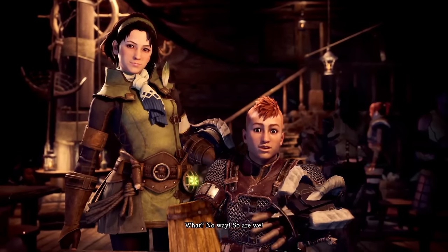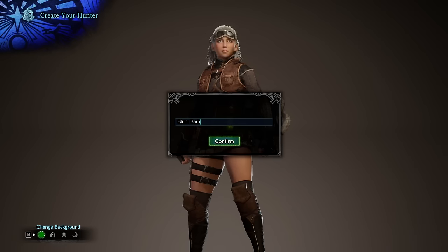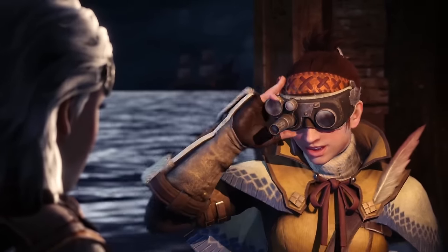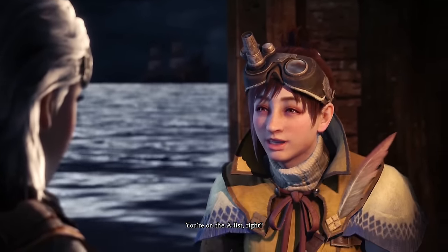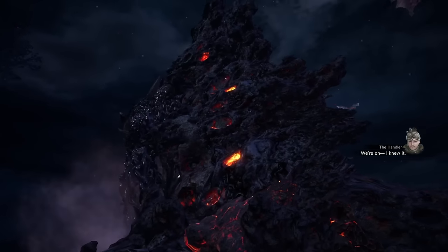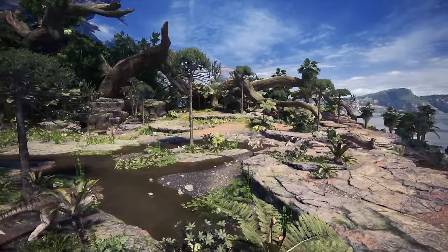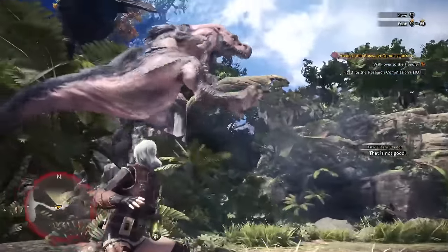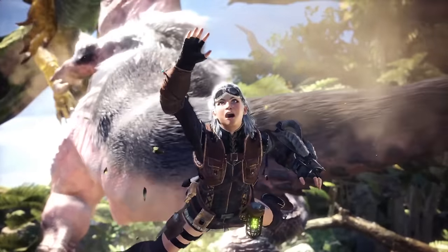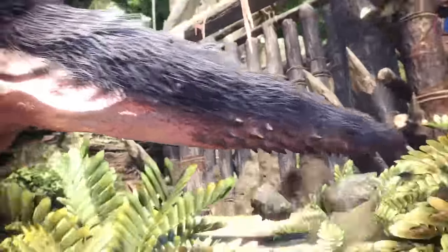We start off by watching some award-winning lip-syncing before creating our hunter and palico, whom we named Blunt Barb and Dull Dan respectively. Suddenly we get a lift from Zora Magdaros who catapults us straight into the middle of the Ancient Forest, where we end up encountering not only Great Jagras, but Anjanath too. With an unnecessary leap of faith, we move past the game's introduction and onto quite possibly our biggest decision for the run.